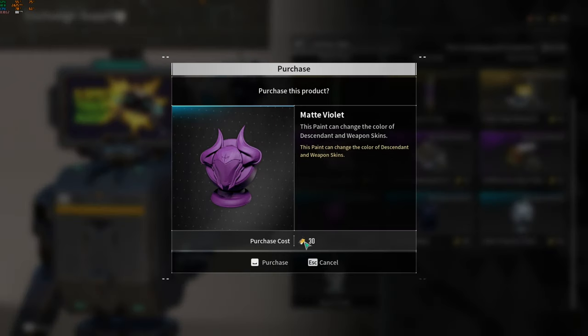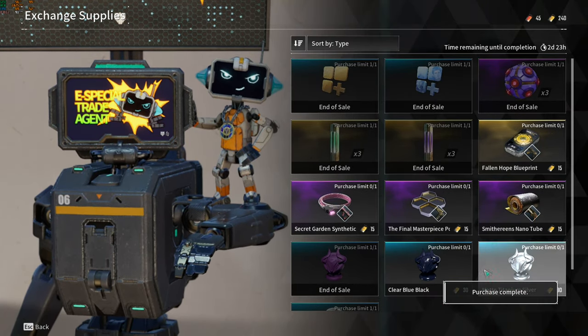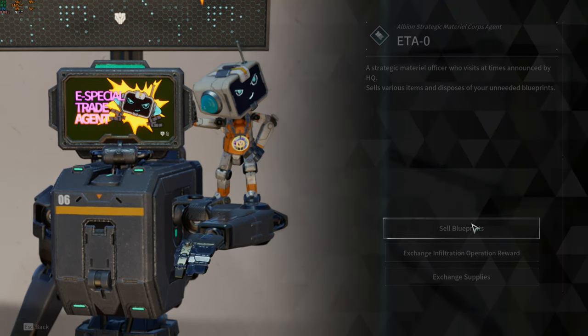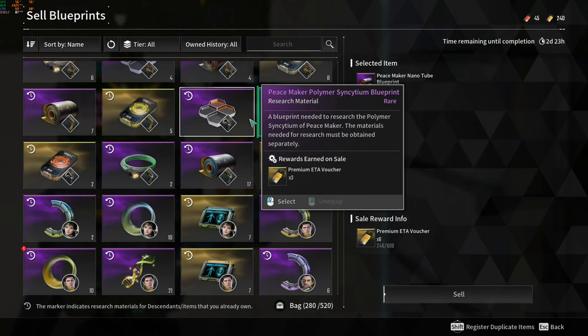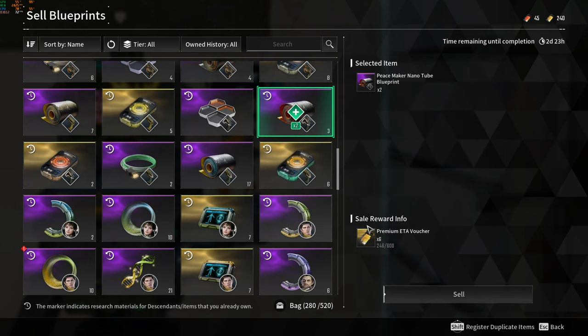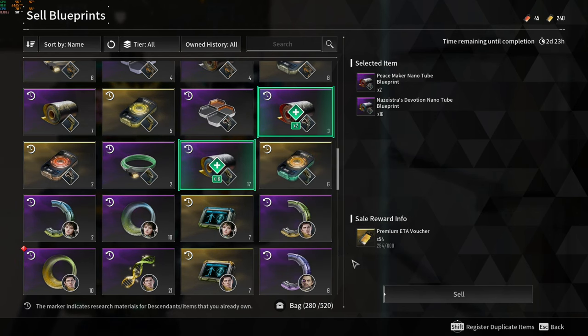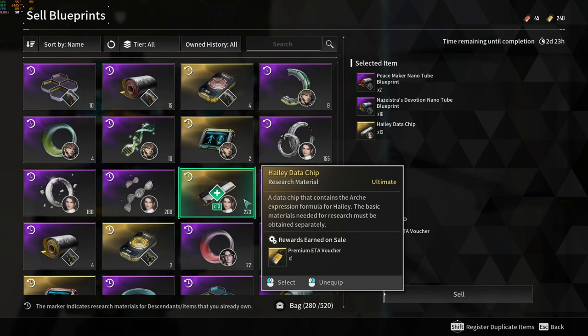I'm really glad that the developers did this. As for the prices, it is really easy to obtain the tickets. All you have to do is complete a couple of 400% Invasion Infiltration Operation missions, which will take around 4-5 minutes depending on your group composition. You can also sell your excess blueprints, descendant materials, or weapon materials for premium ETA vouchers. What's amazing is that you can sell blueprints that are not needed.